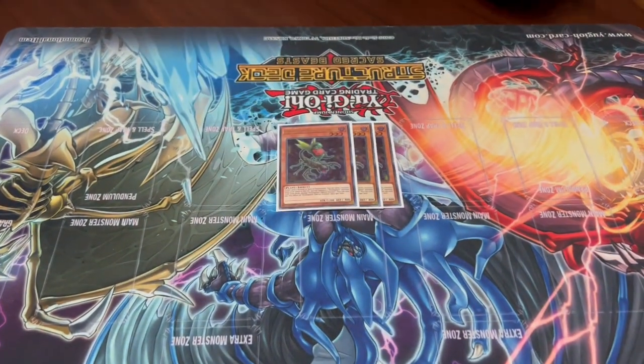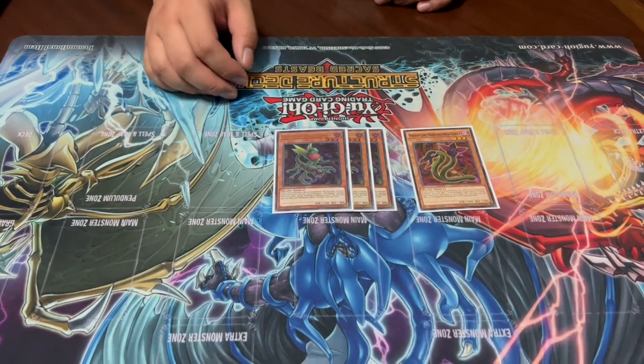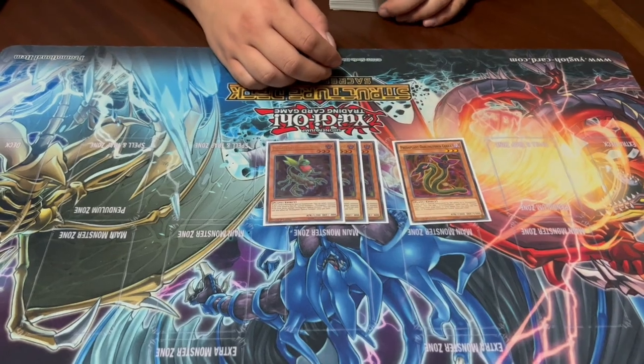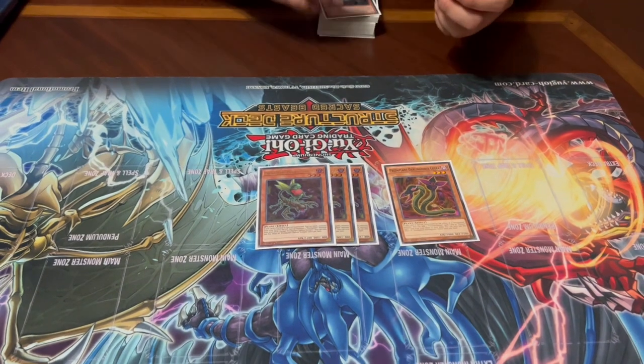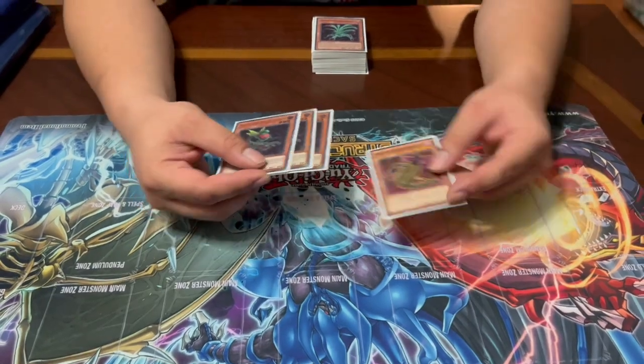We have three Predator Plant Orphan Scorpio and one Darling Cobra. You may have seen Scorpio in a number of decks as a small engine that searches for any Predator monster, but like Terror Top in speed builds, this card is crazier in its own archetype. You're going to send any monster from your hand to the graveyard to summon any Predator Plant — not just Darling Cobra, but the rest of your deck as well — letting you tutor for anything you need to start your plays.